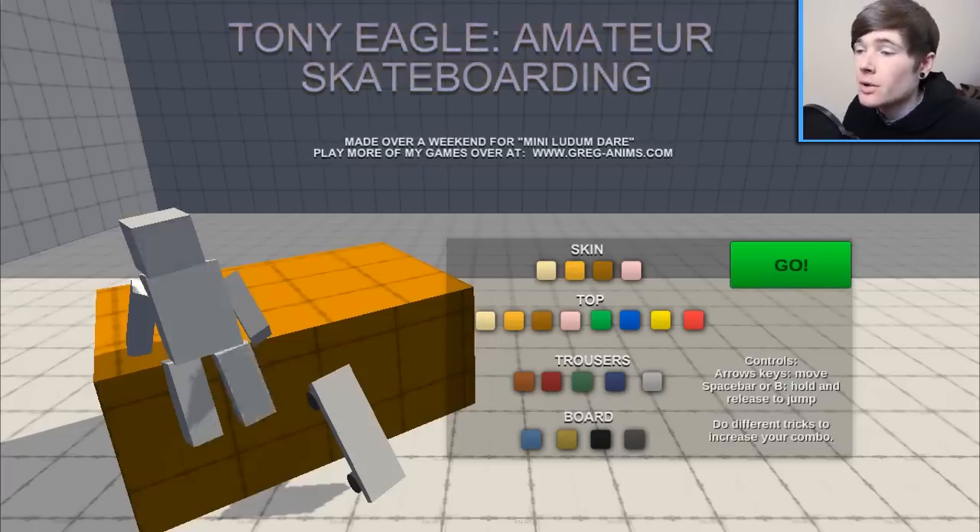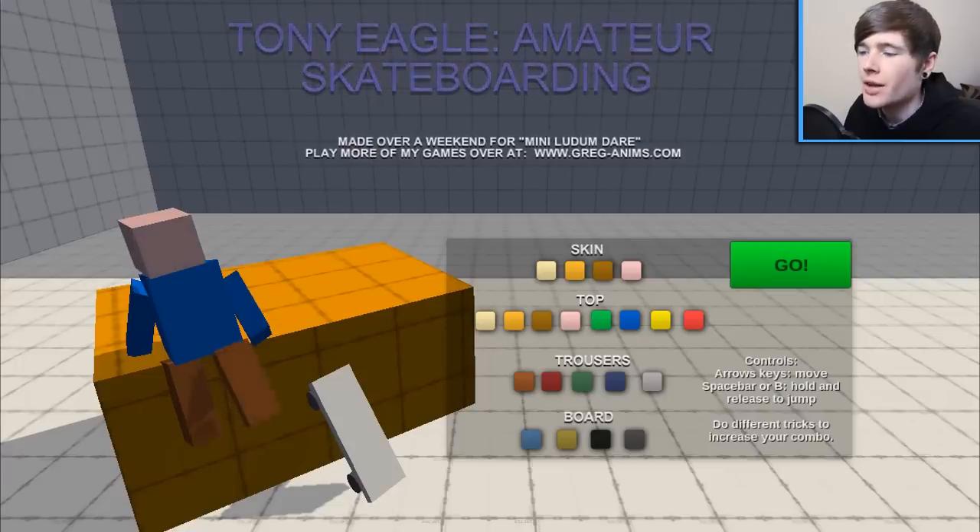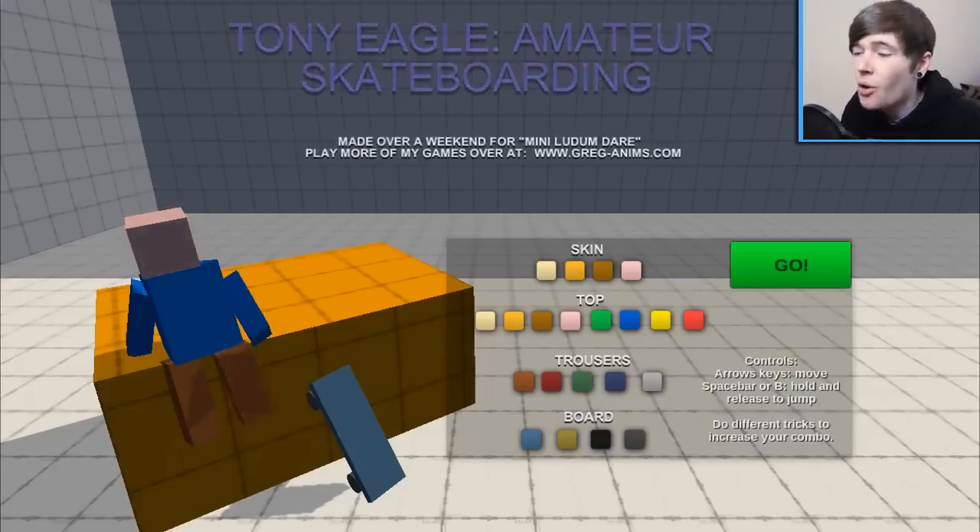Let's make our character. We can pick skins — pale, yellow, brown, or that's kind of my skin colour. What do you think? Yeah, I think so. We've got a blue top, red trousers — those ones look alright. And our board is going to be blue because TDM is blue. Look at him, he's looking perfect. The graphics are just so good.